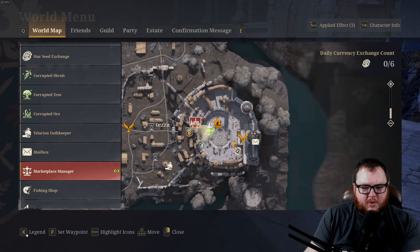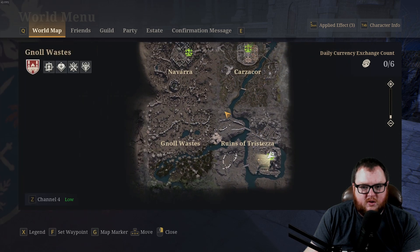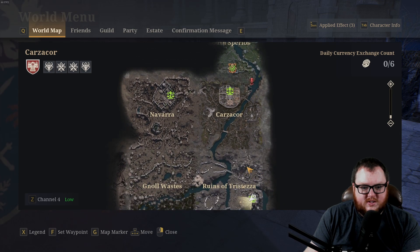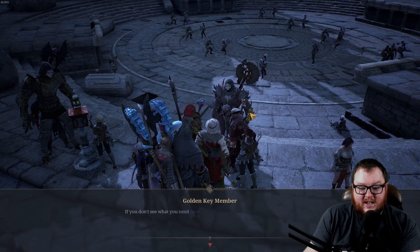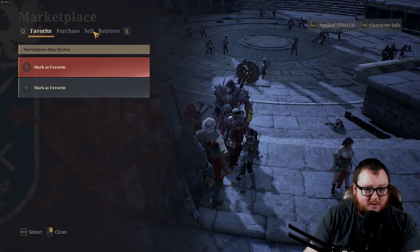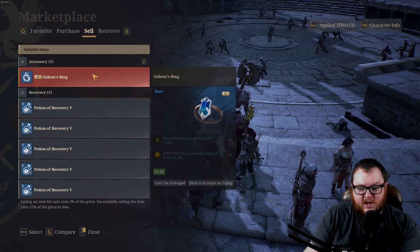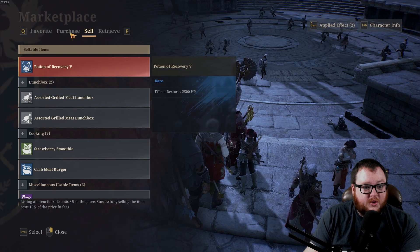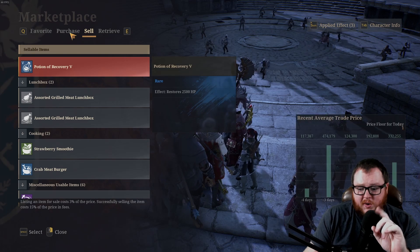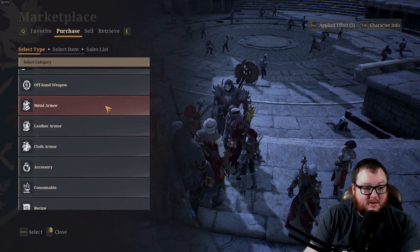The Marketplace Manager NPCs are spread all over in different cities. Once you find the marketplace, just interact with it — it works like any auction house in an MMO. If you want to earn Starseeds, you can sell different items here for various amounts. That's really all you need to know, and this is also how you're going to find those bag slots.